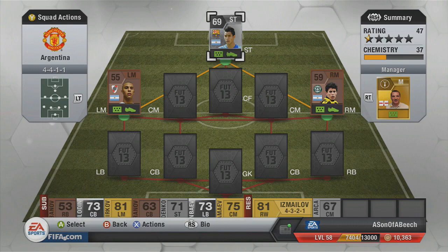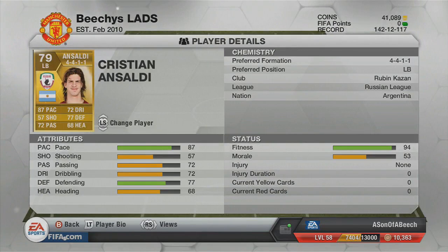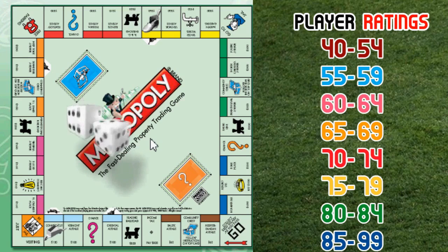Next we roll the dice and get another player - I think it was a 75-79 we land on. So I was going to pick up a left back from the Russian league - an Argentinian who plays for Ruben Kazan. He's got a nice pace which is what you need - 87 pace, 77 defending, and 68 heading.